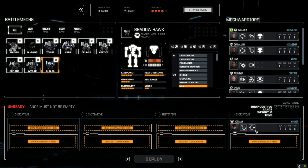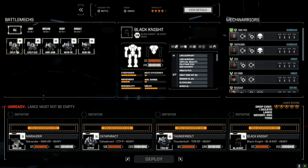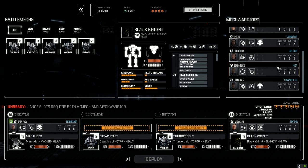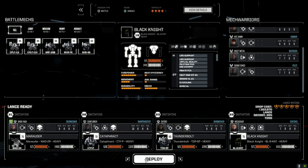We're gonna go with our main lance obviously on this one, and then hopefully we can bring on our second lance for the next little bit. So we're going to bring in the Marauder, Cataphract, Thunderbolt, Black Knight, Babiaga, Megasaur, Sunflower, and Satori. Let's do this.